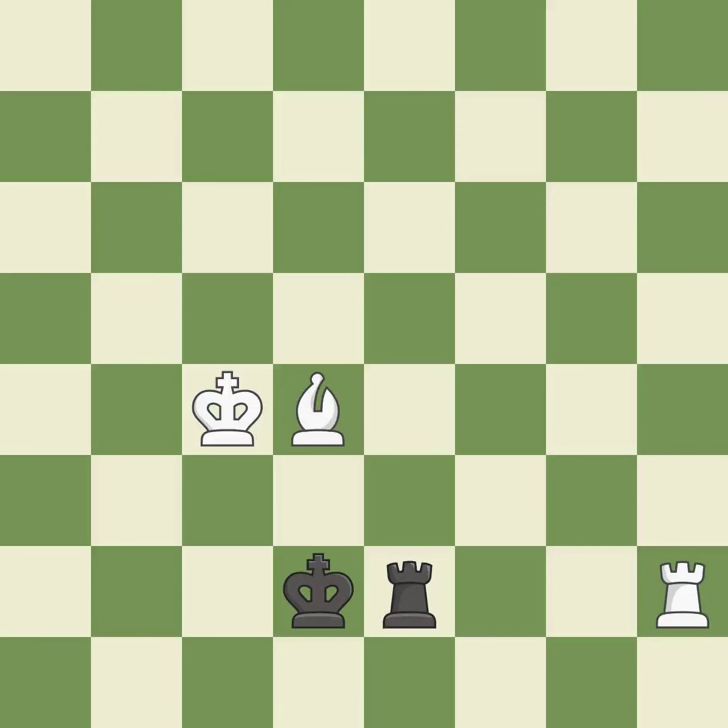This blocks the check from an opposing rook. This is the only good move — a great move. The rook is now on a square that is more secure.